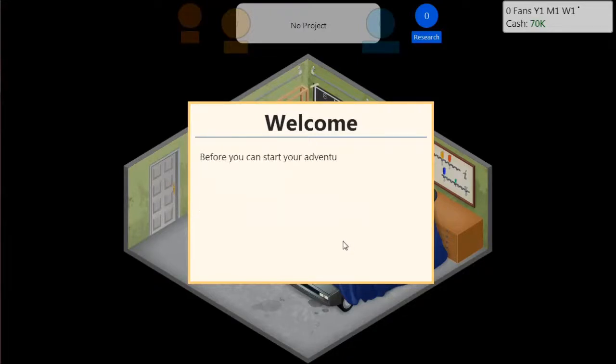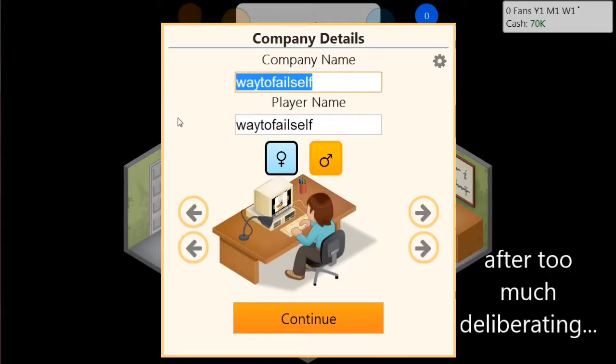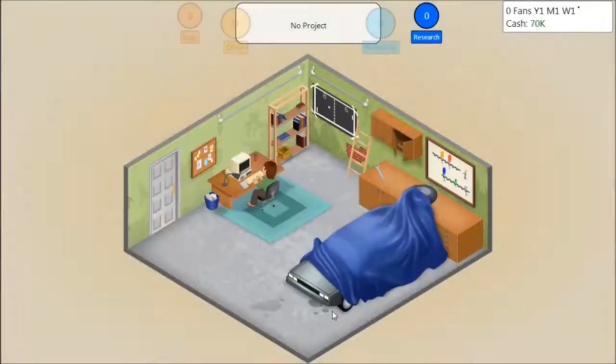Without further ado, we're going to start from the beginning where you get to start in your basement. If it were my basement, I would not even have room for a computer because it's just a crawl space. We're going to call ourselves — how about Good Kitty? On the internet you have to put 'eh' at the end. I'll give myself a nice striped sweater. I did select the male option — it doesn't really matter.